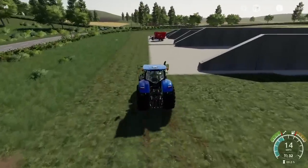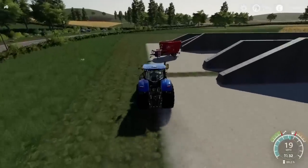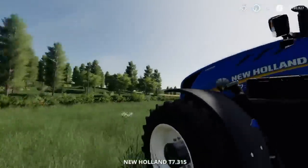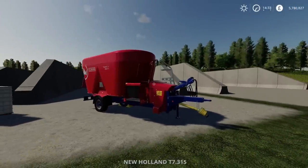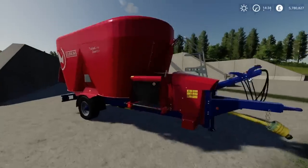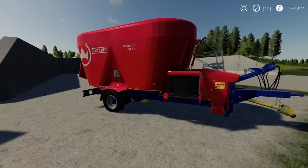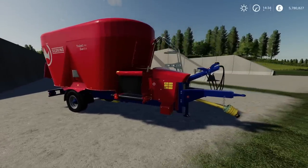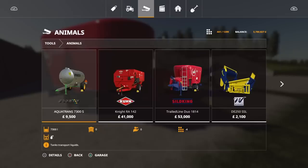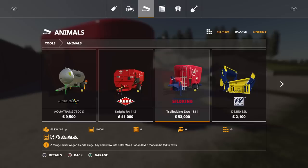The next mod is the Silo King Trailed Line Duo 1814 by John 6530. We do have one of these in game already, so the obvious question is: why have another one? In store it's under animals - the in-game version is 53,000 to buy with a 16,000 litre capacity.